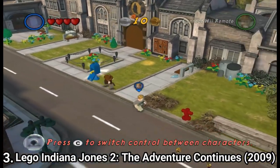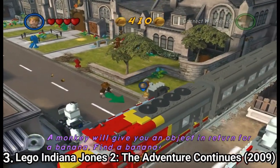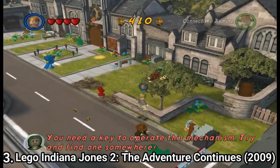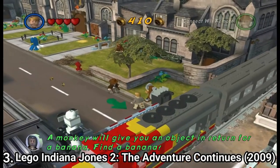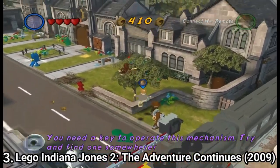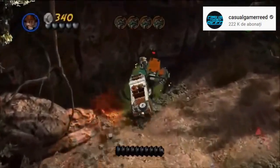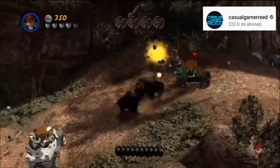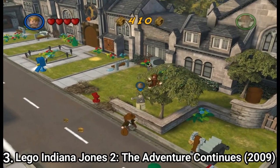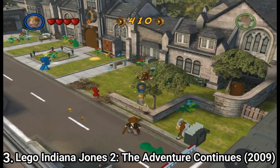LEGO Indiana Jones 2 has the same LEGO formula, but this time the story recaps the first three movies in a different fashion and also focuses on the fourth movie. The difference between the two games is that in the second game the levels are bigger, which is not necessarily better since many times you don't know what to do. You can drive vehicles, but missions that force you to bash into stuff aren't fun. Also, in some levels you're swarmed by enemies, which doesn't feel fitting to the source material and doesn't feel good as a game mechanic.